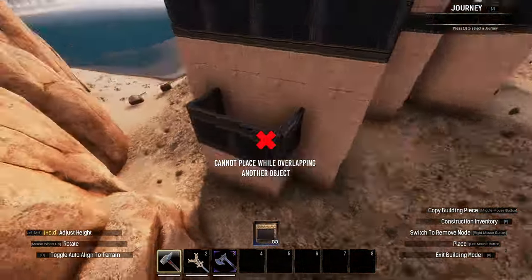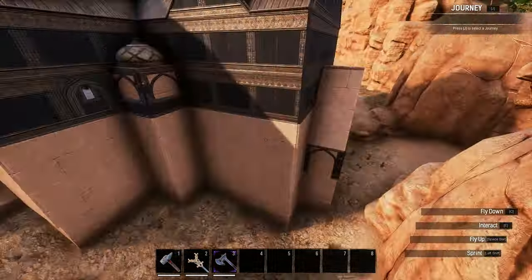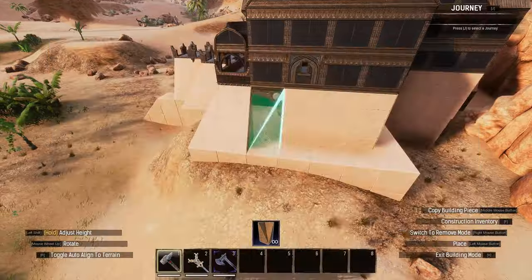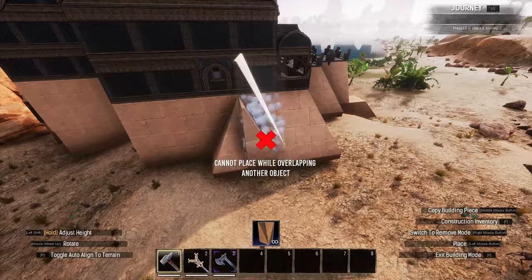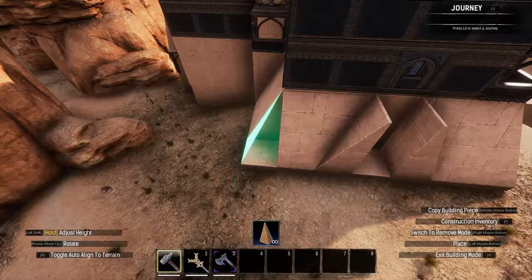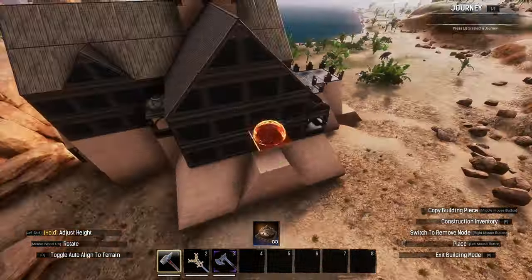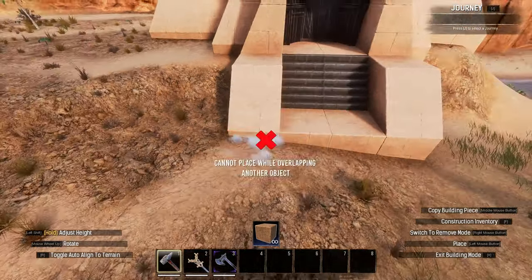I added a triangular buttress at the rear of the build, and also extended the pyramid walls around the build to meet the decorative pillar at the back. You don't have to do this, but I do think it flowed a lot better and allowed for a small roof dome on either side of the build for that finishing touch. Lastly, I decided to extend the stairs out by one tile to finish off the build.